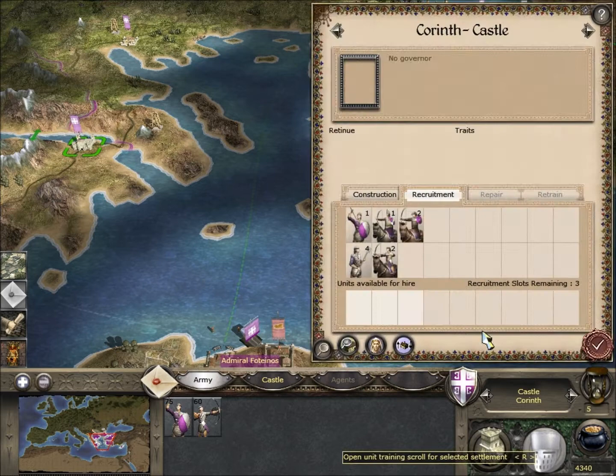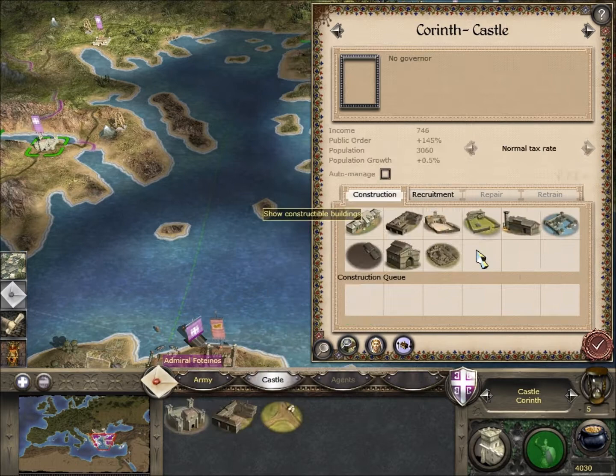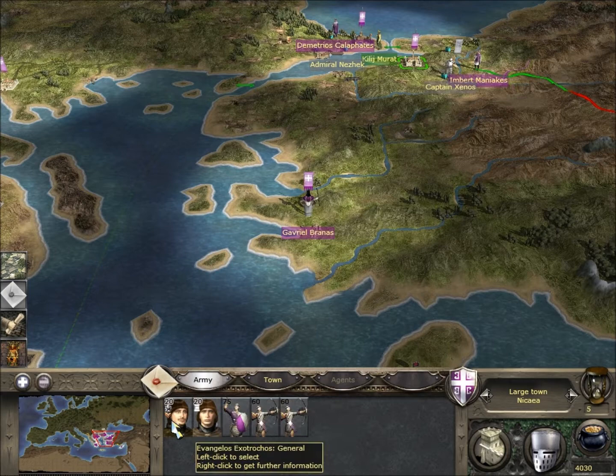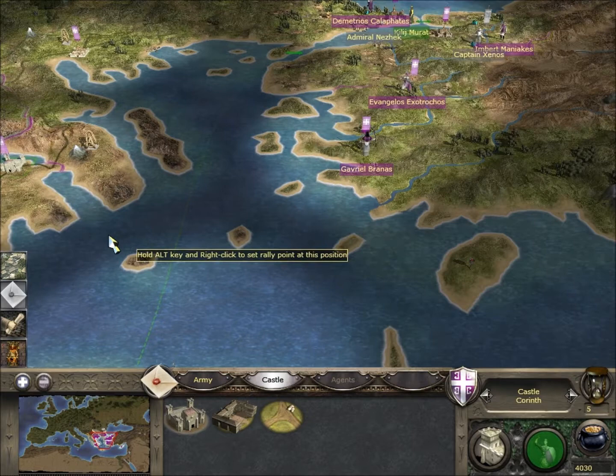We'll start building a little bit of an army in Corinth. This is the target we've got to try and take - roads. If we bring down a general up here, we'll pop him into Smyrna for now, and we'll start building an army from Corinth. This is probably our best place for building an army with the castle. Travellers are crossed by this fleet - pick up the general and attack over here in a couple of turns.